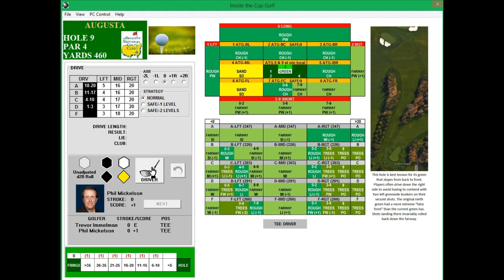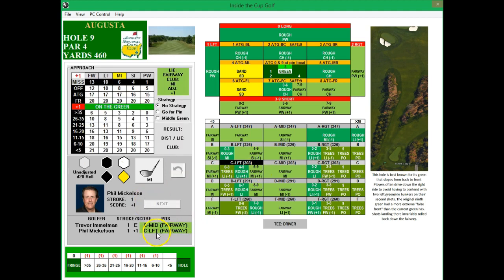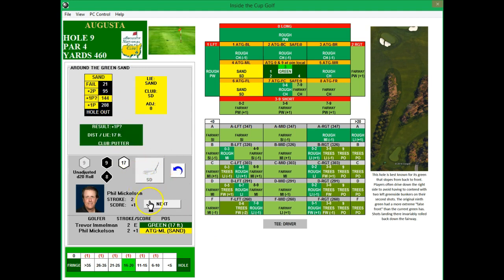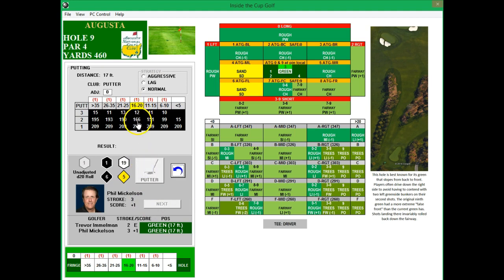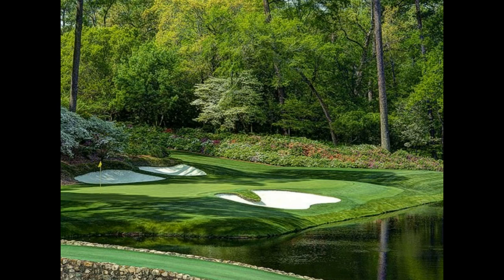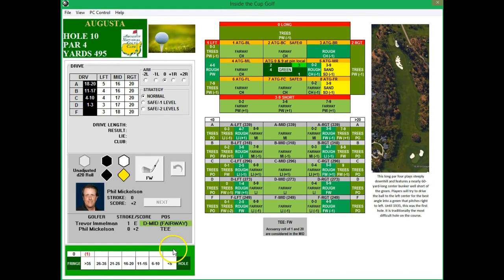Hole nine, par four, 460. Not much distance and off to the left, but it is in the fairway. Phil with his middle iron — another bad hit and he's going to be in the sand. Needing 145 and above but cannot do it, and almost three-putts. That is a bogey. Phil drops to two over par for the round as we head to the back nine. Immelman is even through the front nine.